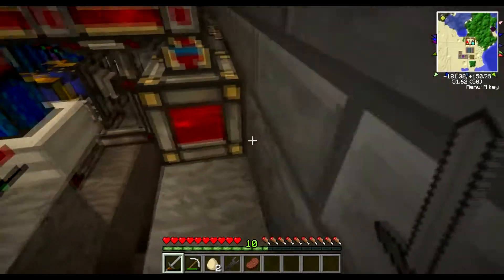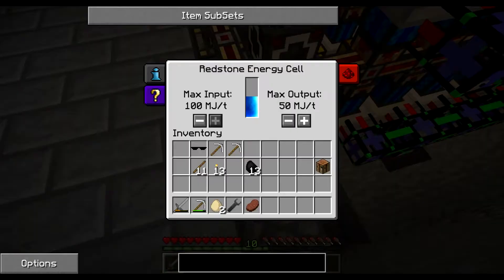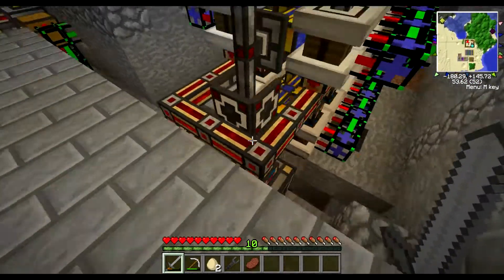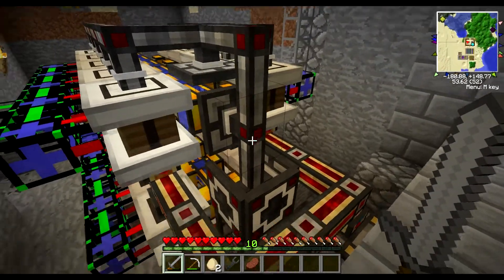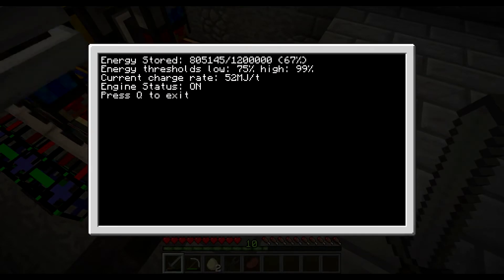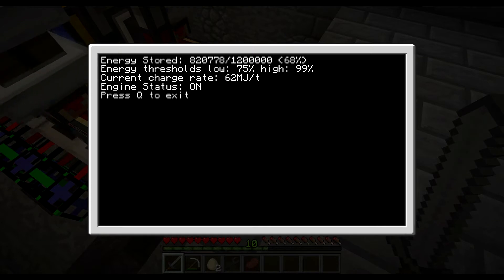This whole system is hooked up to these two engine energy cells, and that's kind of like the heart of the system. These engines will only turn on when the energy in the energy cells drops below a certain limit. So if it drops below a threshold of about 75%, then it fills up until it's greater than or equal to 99%. We keep track of basically what our charge rate is. We have a pretty good draw on this system right now — I have a quarry running. The engines should be putting out about 120 megajoules per tick, and it'll stabilize around 50 or something.